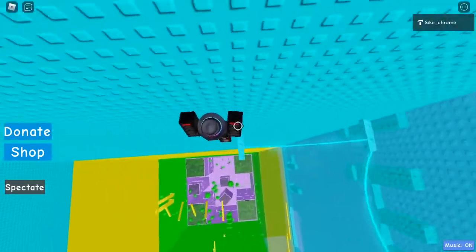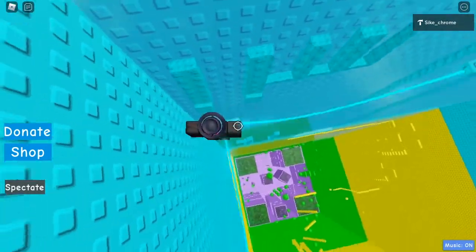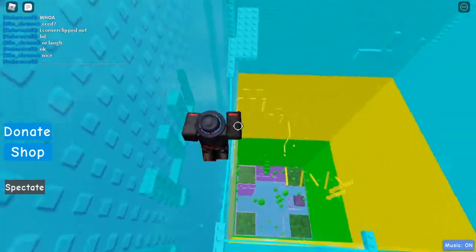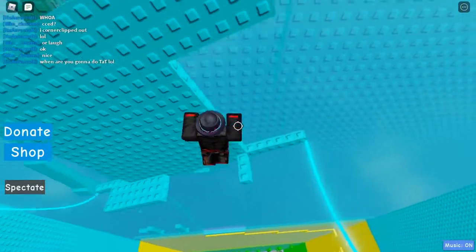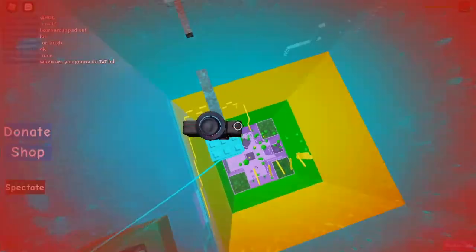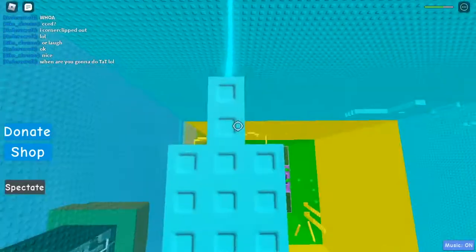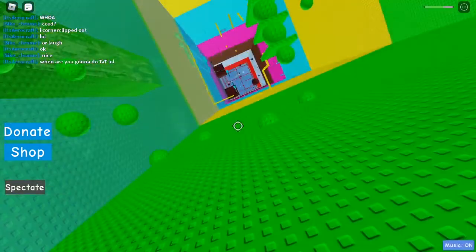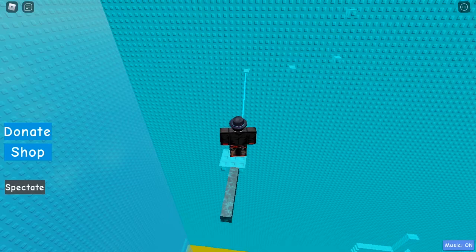We come back on the inside section. Let's go past this tightrope right there, then jump across here - this tightrope - do a head hitter. Now make sure you don't stay on those for too long because they kill you.